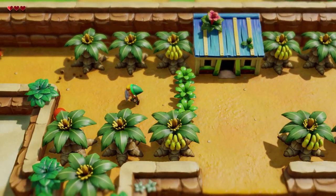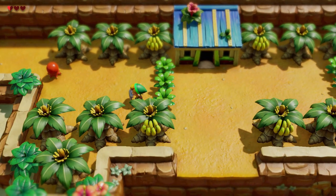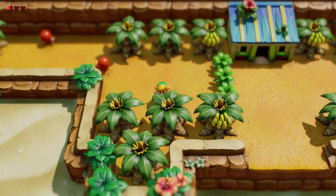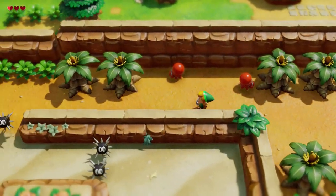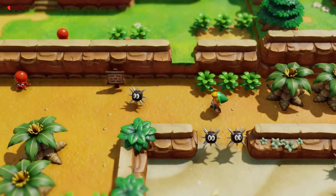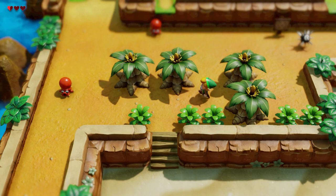We're going to be super mega ultra careful here. This is yet another dead end - we must have missed something. We need a sword to cut through these bushes blocking our path. But where is the sword?